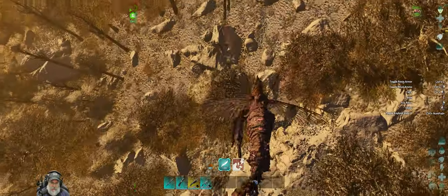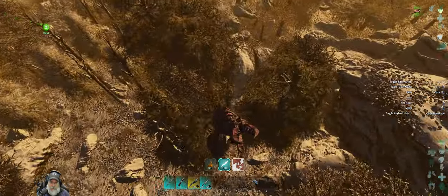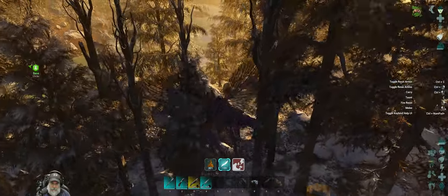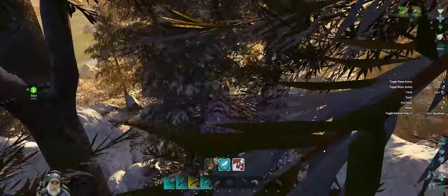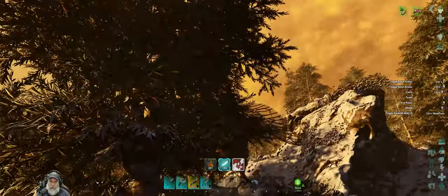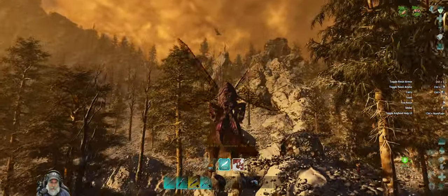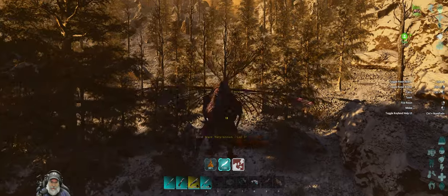This guy is super great for hunting Yutyrannus lungs too, because you basically go down, pick the Yuty up — he's completely immune to their roar — fly him away from his buddies, and then just kill him away from the group and grab his lungs. It works amazingly well. That's another reason why I like this creature so much — it's just incredibly useful even at this low level.